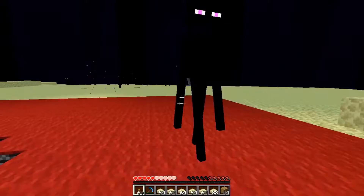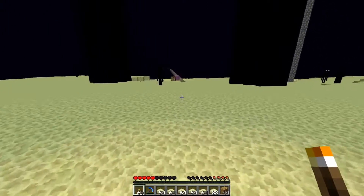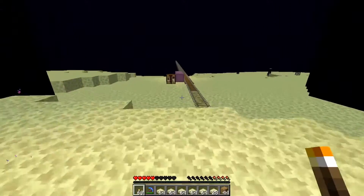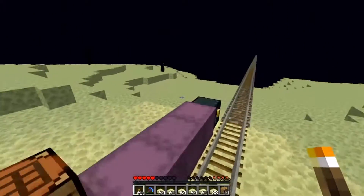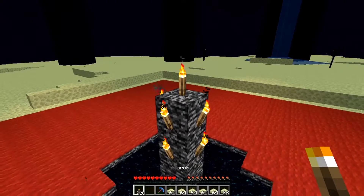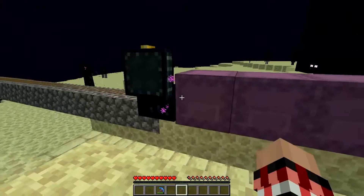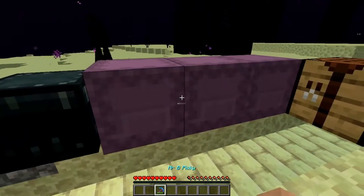Oh hi. Oh no. That's not good. Why you do this? Why you do this? Torch. I'm going to put everything in the ender chest and take it all over there with me.